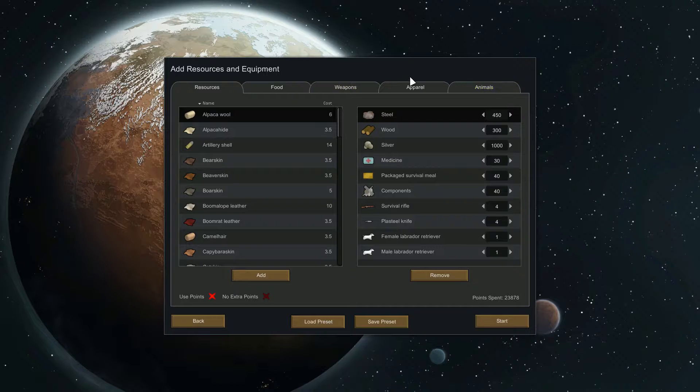Here's where you define what resources fall on the ground. Under a normal game you'd get some logs, metal, silver, medicine, food, and a couple of weapons. I've increased the steel and wood slightly — steel starts at 300 and wood at maybe 200. I also ramped up silver to a thousand because I like to buy things, so it goes quickly.